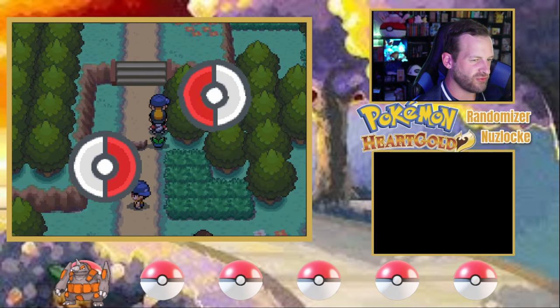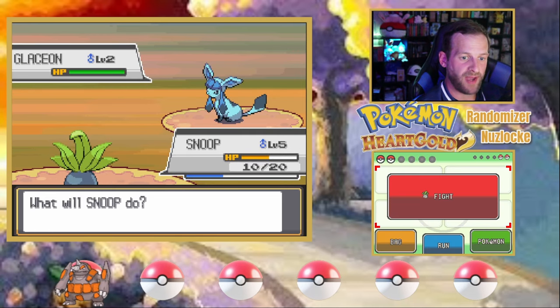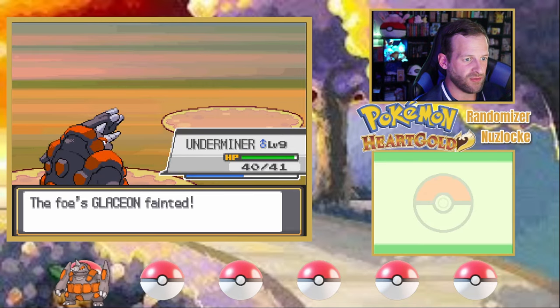I think this is Youngster Tristan. Oh, Glaceon — that's bad for me. That's actually kind of rough for both my Pokemon, but I have enough levels on Underminer that this shouldn't be an issue at all.